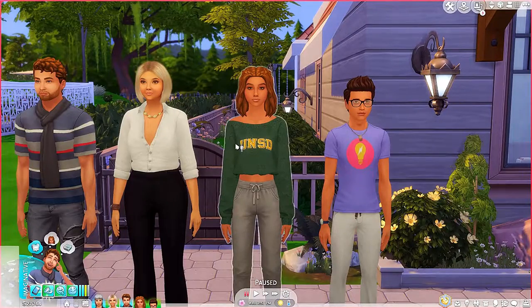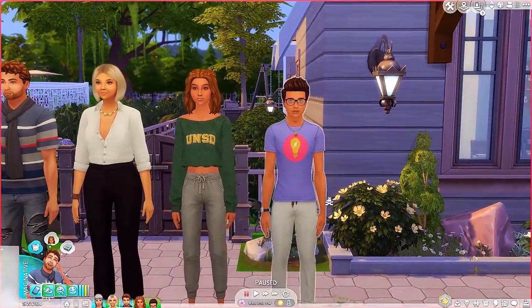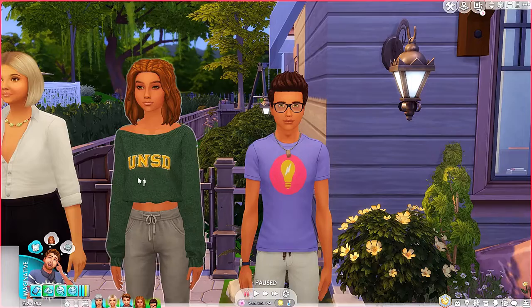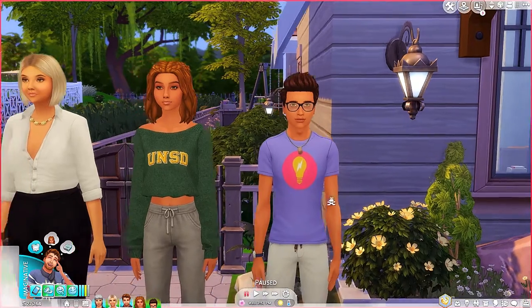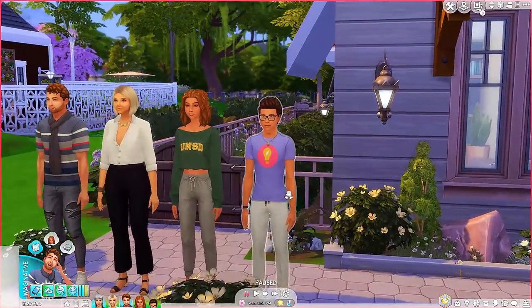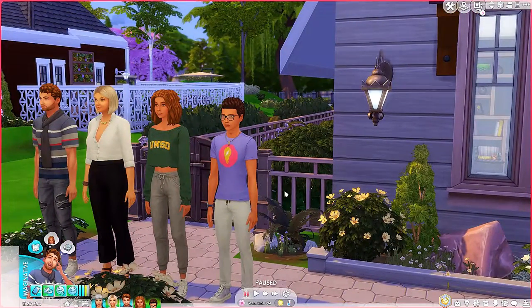If you want to increase that, you can layer your mods and make even shorter sims — like her brother Sullivan, who has the auto mod applied as well as the Navia preset. So he is even shorter than his sister and quite a bit shorter than his parents, which is a really fun way to add some visual diversity.